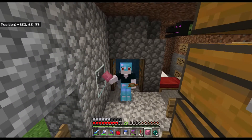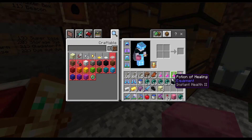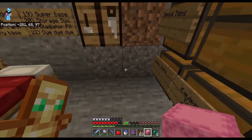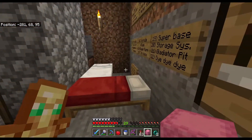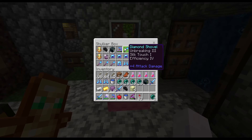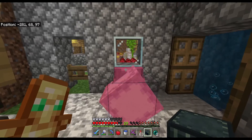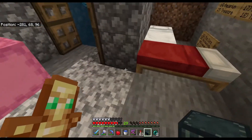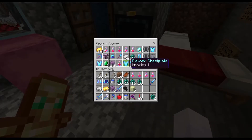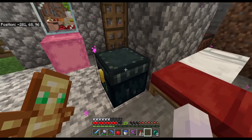Hey, what is happening guys, it is Curtis and welcome back to another episode of Minecraft — this is episode 16. I have just gotten back from the End doing another end-busting trip, now that I have an enchanted elytra. I acquired quite a bit of goodies: some totems of undying, a dragon head, enchanted armor, and some pretty cool stuff inside my ender chest too.